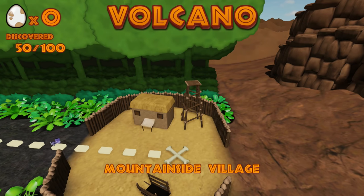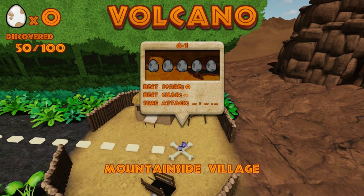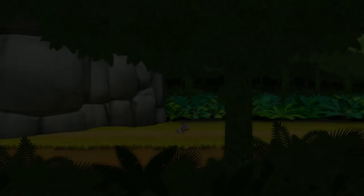So we're gonna do Volcano! We found half of all of the eggs - I think that's good. And we're on the final stage, so we're probably gonna find five more. Six, one, mountainside village. And then we're gonna be making our way all the way up to the volcano, so I'm looking forward to it.